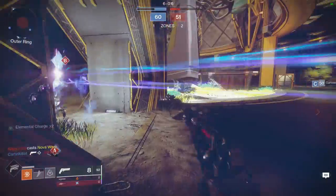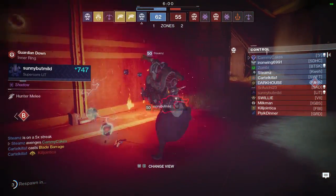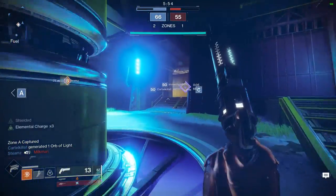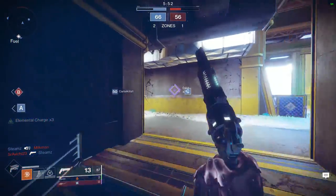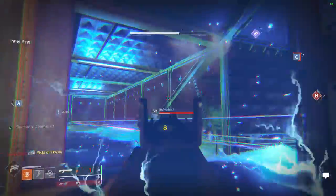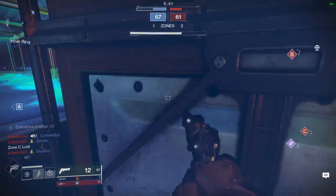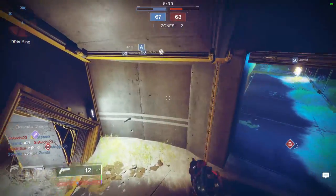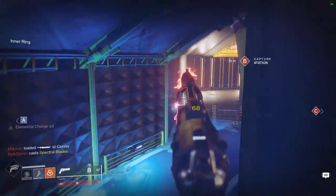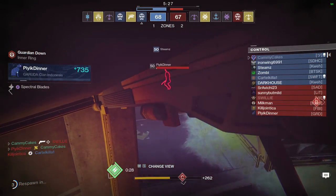This loadout gets even better when you consider your exotic choice. By using Stompies, this improves aerial mobility. Or you could use Lucky Pants so you can have an instant swap to your hand cannon with better hand cannon accuracy — it'd be like having Quickdraw on both your weapons. Since you're not using an exotic slot in your kinetic or energy weapon, feel free to throw on any exotic power you want, whether that's Truth, Wardcliff Coil, or even Darcy. In summary, this is one of the most powerful and easy-to-use loadouts — it's up there with Mountaintop Recluse, and up there with Last Word and a Snipe. Best of luck farming for these weapons.